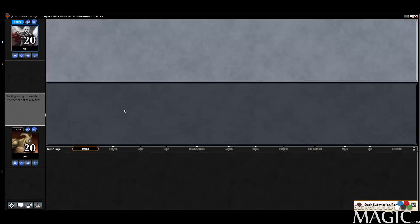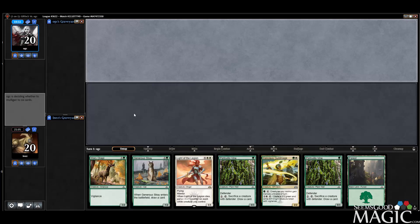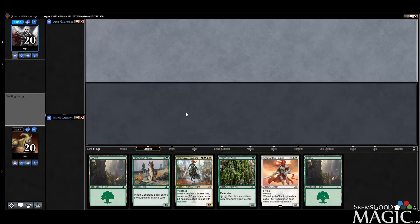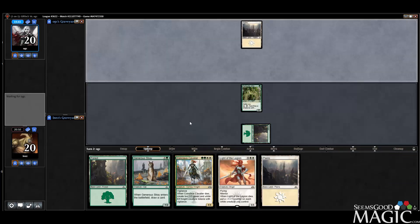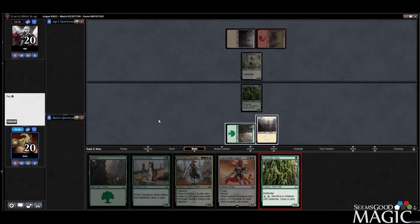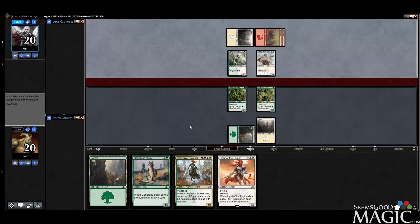I don't particularly like the Elemental in this match — it's pretty slow. I'd like to keep this; it seems pretty greedy. We're keeping this one though — keeping that on top. Actually, he's a fine hand. Fine mull I should say. Fine number two — all the vines. This is good for building towards our Convoke dudes.